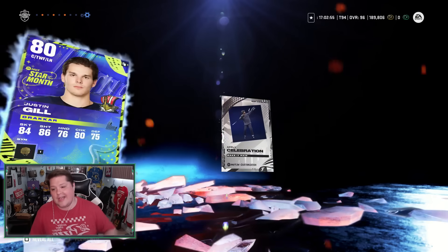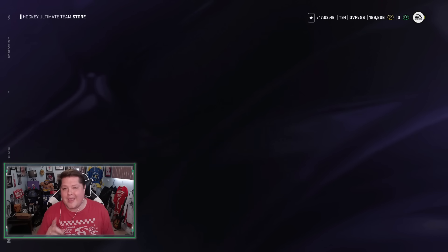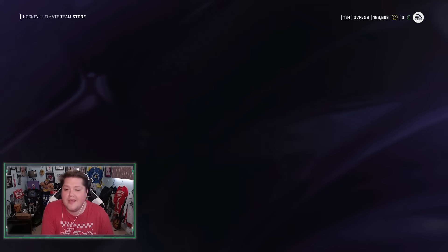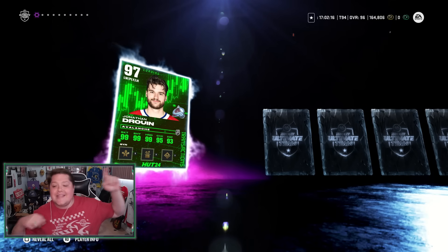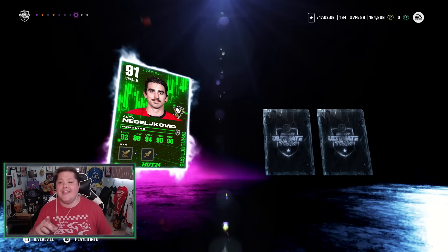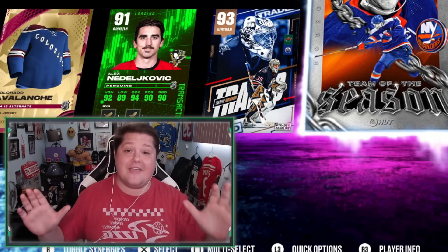And I got exactly what I deserve — that's two Elite Packs in a row with nothing. Are they fixed? Let's find out together. I'm going to back out of the store and go back in, and check the odds to make sure they were what they were when we first started. The odds are still the same — 73% chance at a purple. And for apologizing, we get a 97 Jonathan Drouin! Anything else in this pack? Two — and we also got Ned, which Fausto got. Three — MSP. Four — Team of the Season, Noah Dobson. I think the packs are broken.